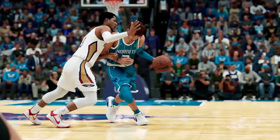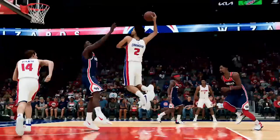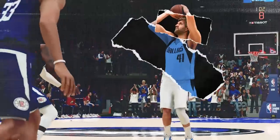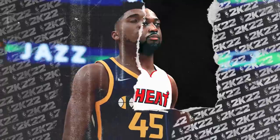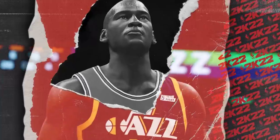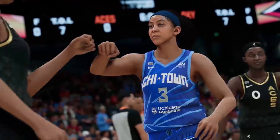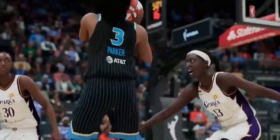When it comes to dribbling, they have 50 unique signature size-up packages to choose from and also 32 unique dribble sequences, which they're calling signature combos. They also address the speed with ball rating — last year, taller players could outpace shorter players with the same speed with ball rating, but this year they resolved that so smaller players are no longer lagging behind.